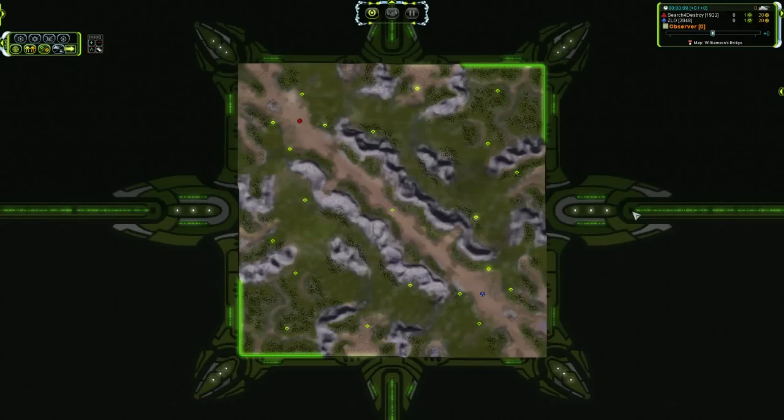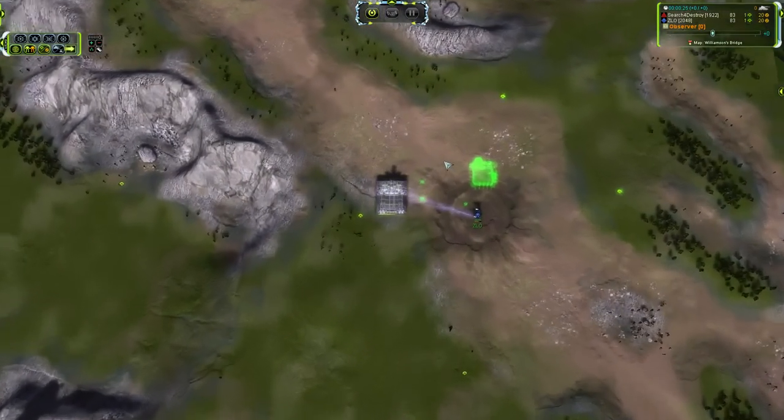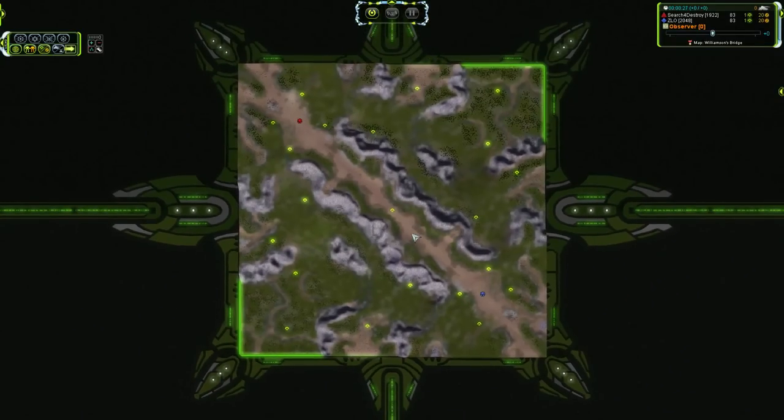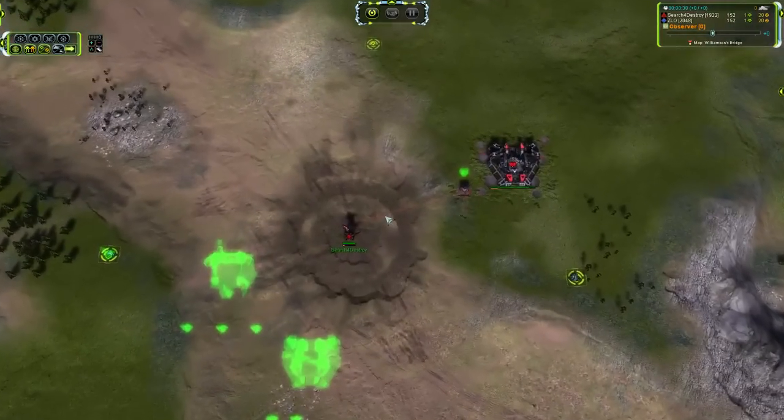Greetings and salutations to all you folks out there. I've got a one versus one for you today. This one is going to be on Williamson's Bridge, and it is between two really good players — Search for Destroy and Zlo. Search for Destroy is taking Cybran in the red color in the north corner, and we've got Zlo as blue UEF in the south. This is about as classic a matchup as you could possibly ask for, between two players who are within about 100 rank of each other on the ladder. Let's dive directly into this game.